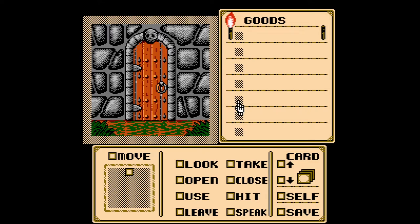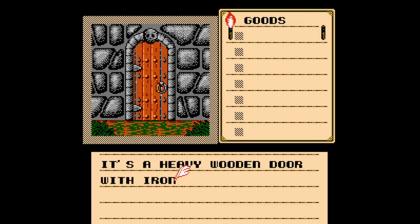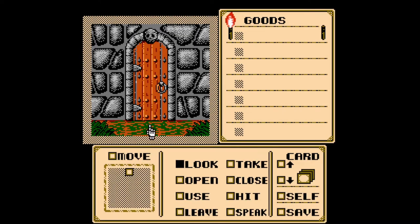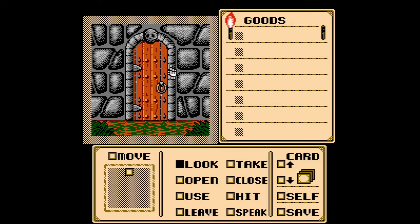I want to show some of the more interesting things in the game — parts where you mess up. One other thing: you may notice we have a torch, and we have a blank torch over here — these are actual items. We only have one torch at the bottom. Torches are very important, and you'll understand more about that later. So let's look around. We have a door — it's a heavy wooden door with iron hinges. Look stays selected so I don't have to constantly hit Look again. Let's look at the wall — it's a stone wall. Well, that's pretty descriptive.